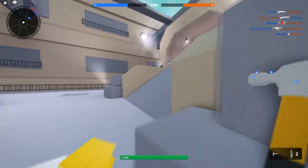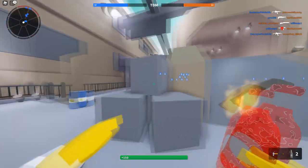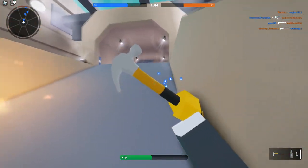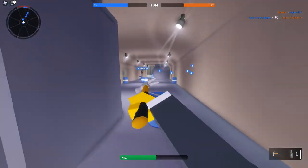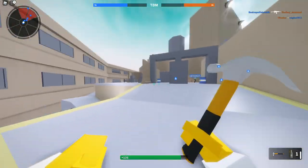We are on Rocket Facility. So immediately jumping into the game — how does the inspect look? It's just a basic inspect. Using this just feels so slow, but we're going to see if we can try to get a kill with it at least. I don't know how well it's going to do.